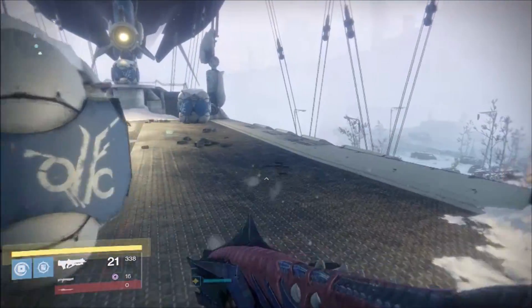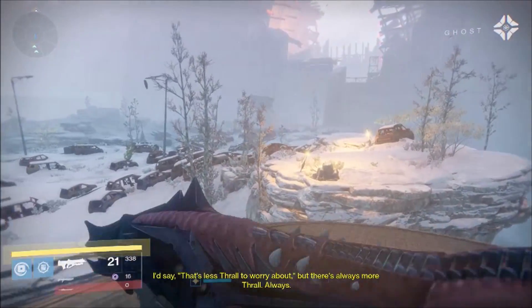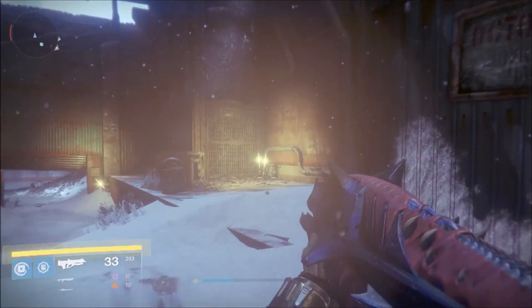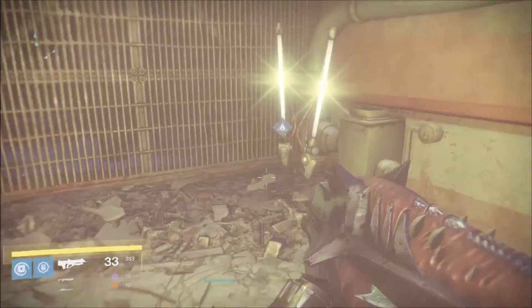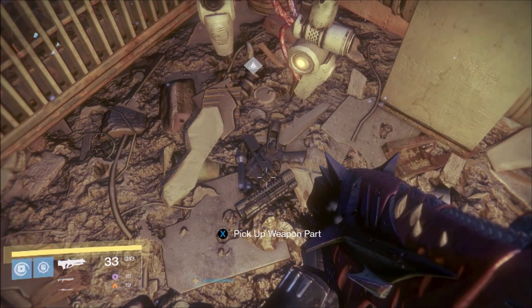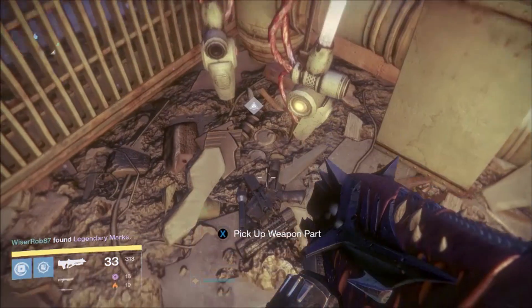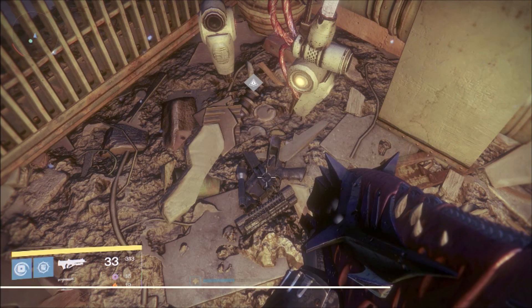The 3 Weapon Parts are scattered across the Cosmodrome and I will show you the locations of each. The first Weapon Part is located in the Refinery. Go inside the Refinery in the Cosmodrome as if you were going to the blast area where the Fallen Walker would be located in the SIVA Prime Strike. Once you're going down a certain hallway, take a left and there will be a bunch of Fallen enemies. You will run across two lights and the Weapon Part is right next to them — just go to those two lights and pick it up.